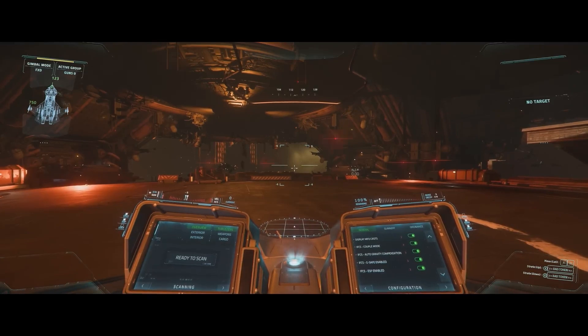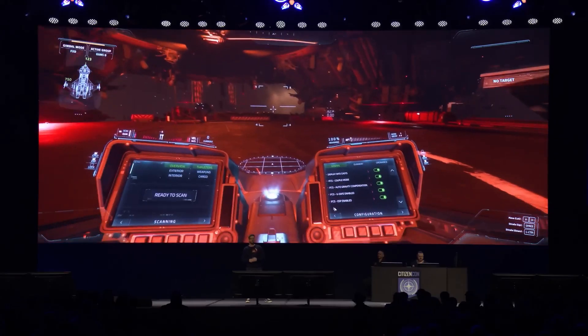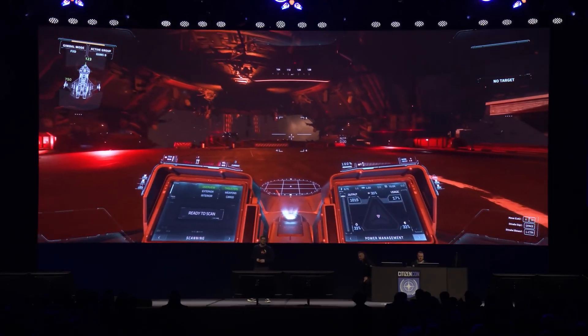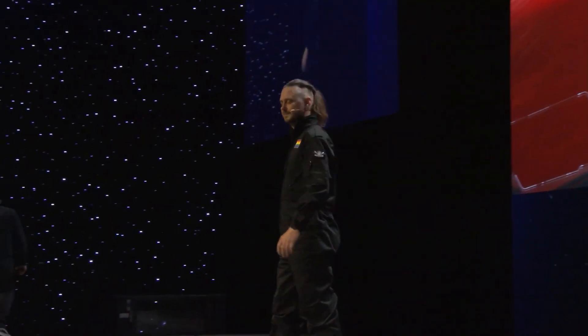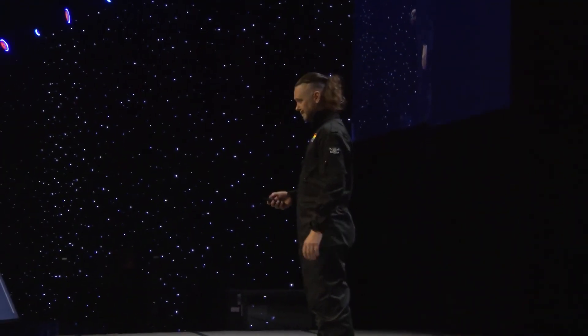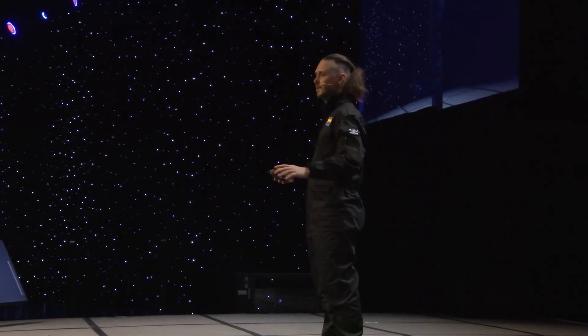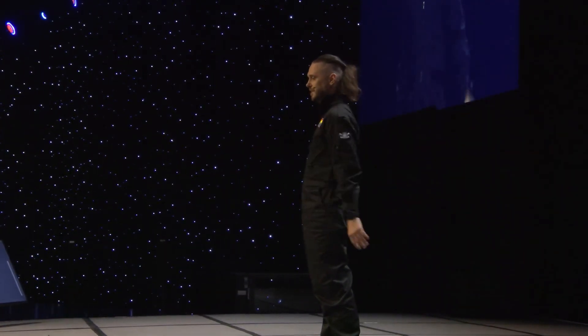That's all from me. Now we have our MFDs ready, let me bring Yogi back to tell you all about flying your ship. Okay, at this point our ship is fully powered up and ready to fly. Pre-flight is complete. Brent, please take off, put the landing gear in, and bring us out.